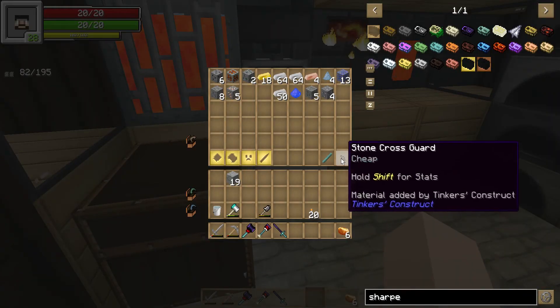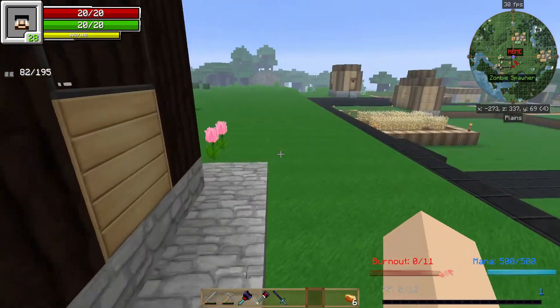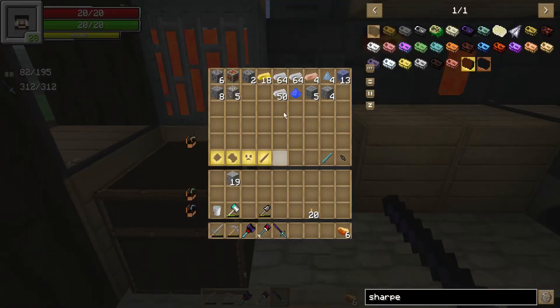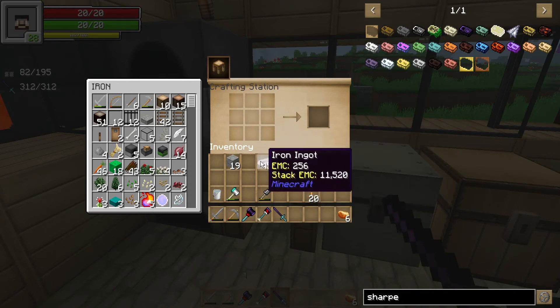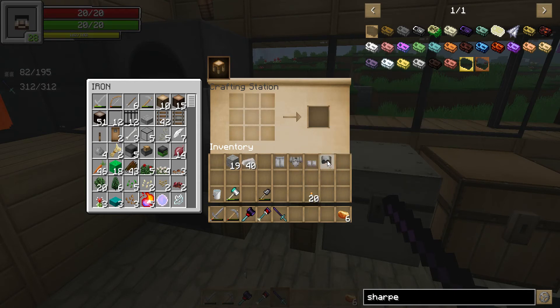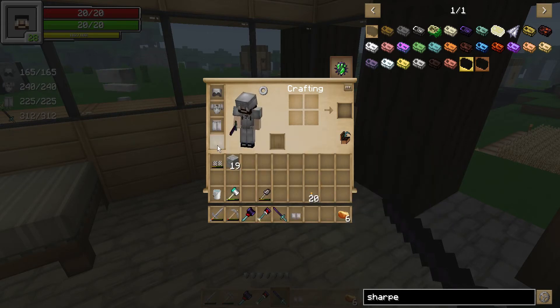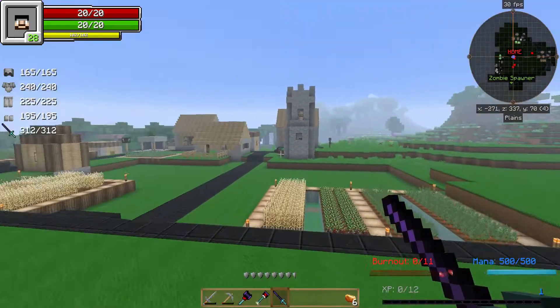We got some food, let's go check out. Oh wait, we're forgetting the most important thing we needed today — iron armor. I know it's not the best but it's what we got, so it'll do for now. We'll get going on some better stuff soon. All right, we got some armor, we got a sword.